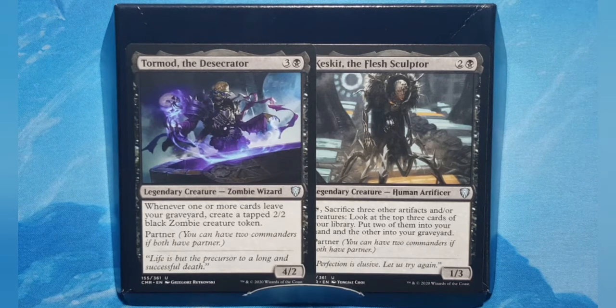Tormod costs one black and three of any — it's a 4/2 Zombie Wizard. Whenever one or more cards leave your graveyard, create a tapped 2/2 black zombie creature token. To clarify: it's each instance that happens. So if you happen to return more than one thing at a specific time, you still only create one token. But if there is a pause — a 'then' — making the instances two separate instances, you create that many more tokens.